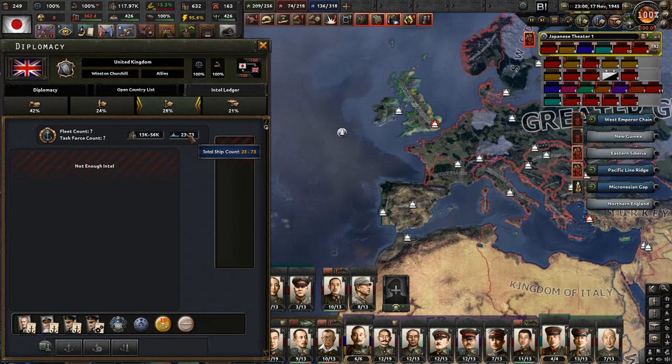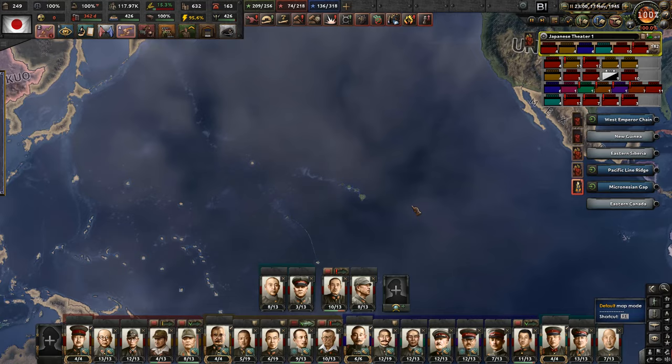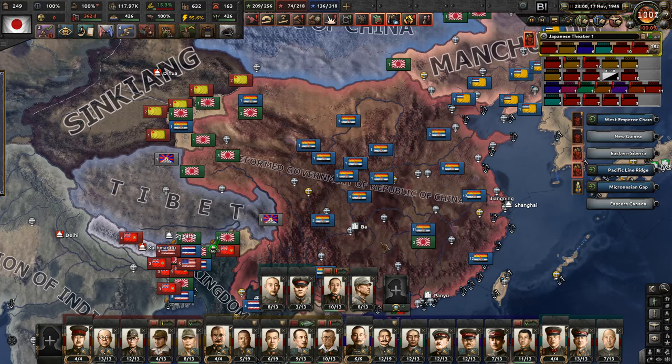We actually eliminated all of the enemy navies - that is interesting. So that's the plan for the island hopping, or sort of a plan. Let me see who we have exiled.